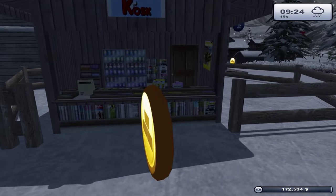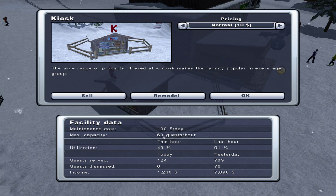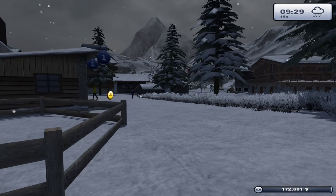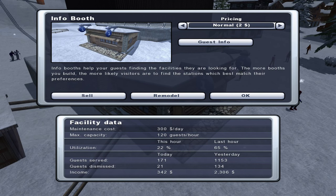We've got $172 grand now which is good. Our little kiosk here brought in $7,890 yesterday, and it's not fully utilized yet. It's only 9:20 in the morning, it costs us $190 a day, and we've already earned $1,200. That is a super little store. Our info booth has already paid for itself and brought in $2,300 yesterday.